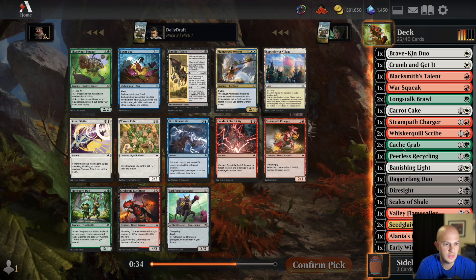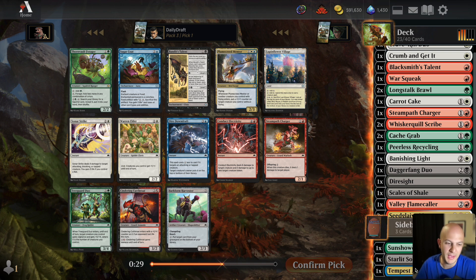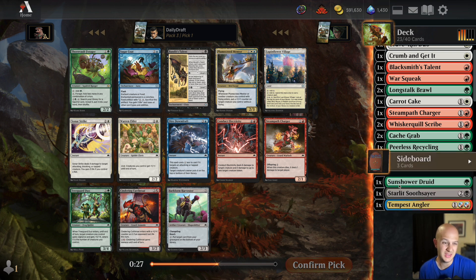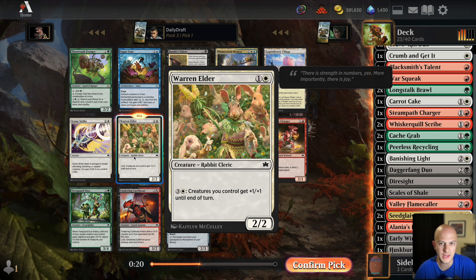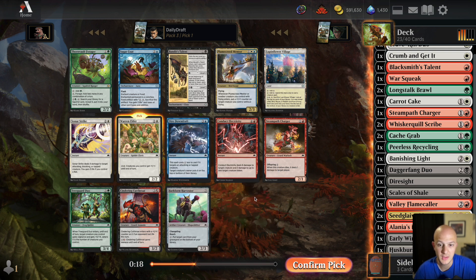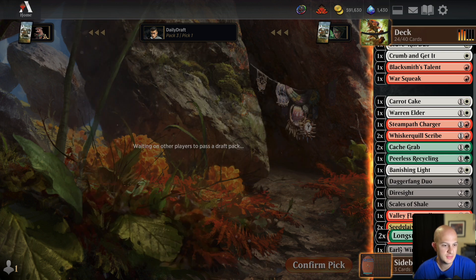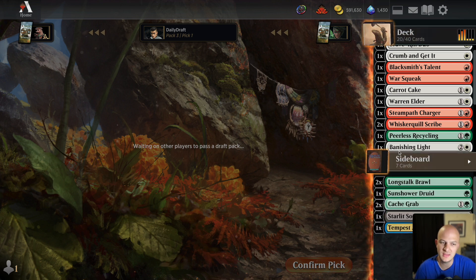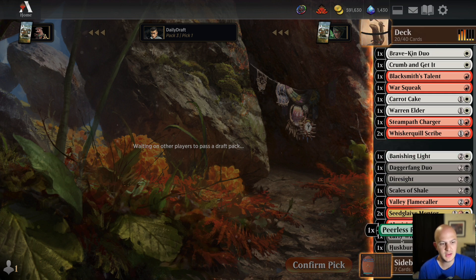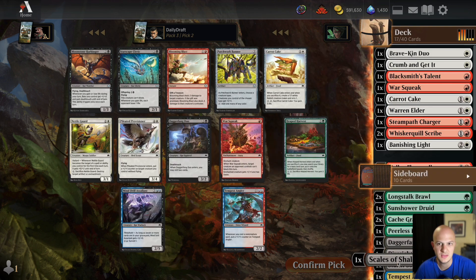I've only got about ten playables and if I get thirteen out of this pack I could maybe play both color pairs — but no, I just have to be red-white at this point. I take the world's most disappointing pack three pick one: Warren Elder. The green-black cards just weren't flowing — we had a couple of decent commons and uncommons early but didn't quite have what it takes to get there.